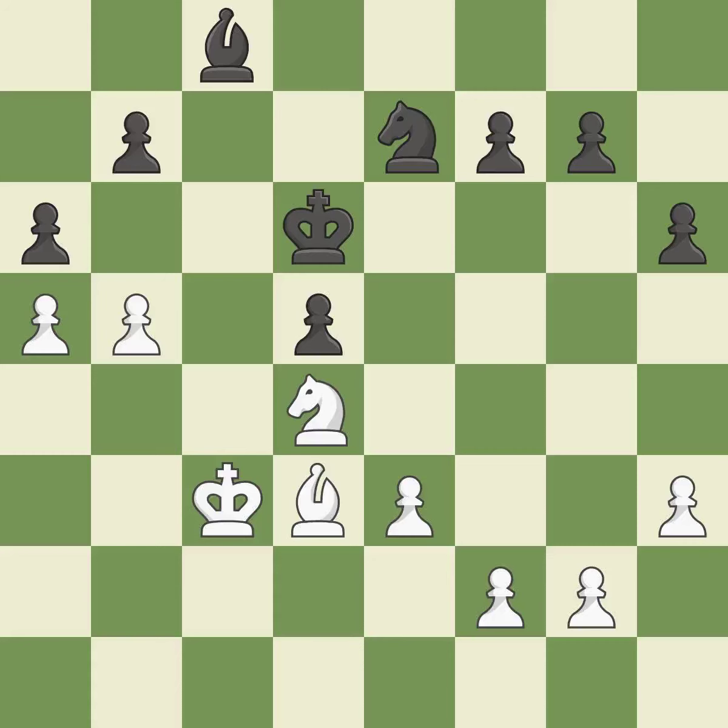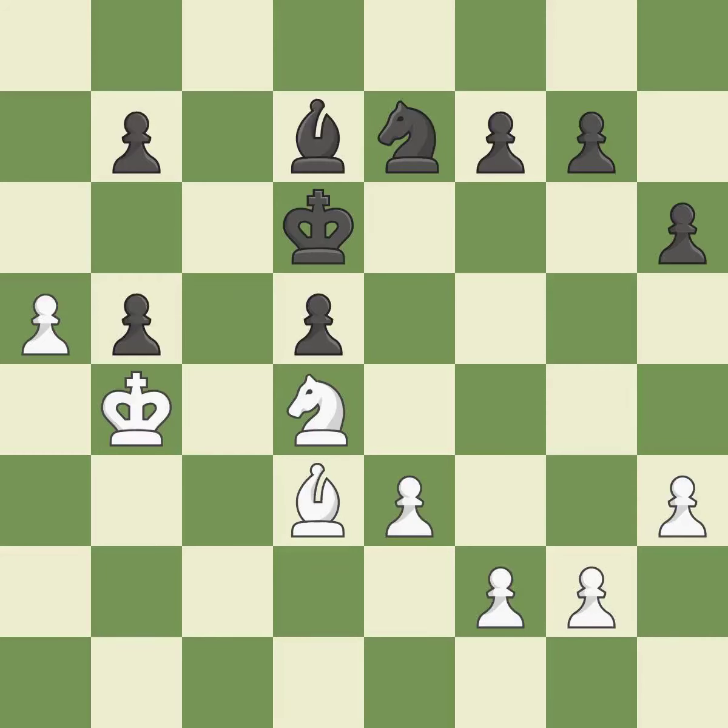The pawn is now passed because it can no longer be opposed as it attempts to promote. This is the only good move — a great move. This shifts the bishop to a square with more activity, giving it greater scope. That pawn's capture grants you material. This could have been done a lot better.